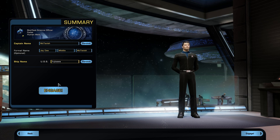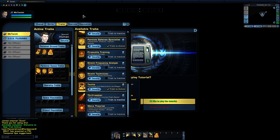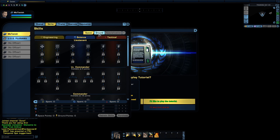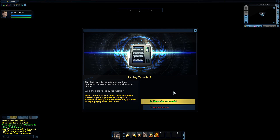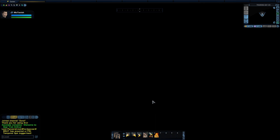I'm going to complete the preparations here before we start the tutorial. So we have some traits here. Skills, of course, we've got nothing in here yet. And there we go. We are ready to go. So we are going to be replaying the tutorial, as I've done this several times before. Let's get going.